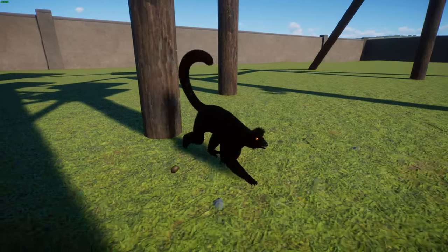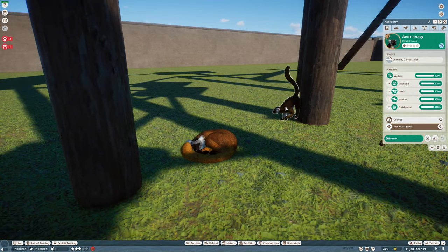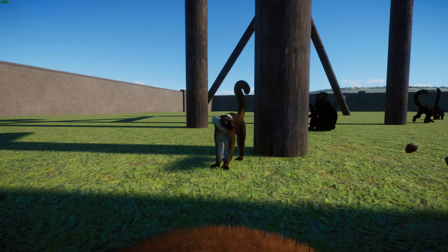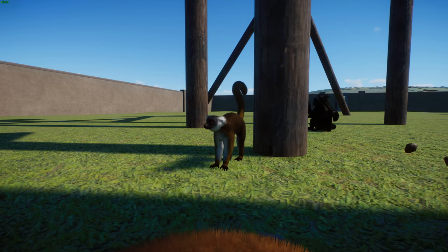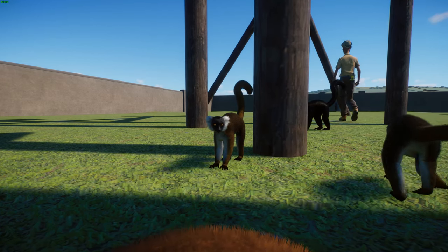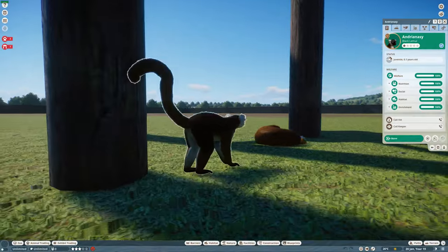Looking at these cute little babies while we talk about reproduction - mating usually takes place during April or May, and during mating season antagonism between males increases and males will sometimes roam between groups. After a gestation period of 125 days, a single infant is usually born between late August and early October. Females typically give birth for the first time at two years of age.